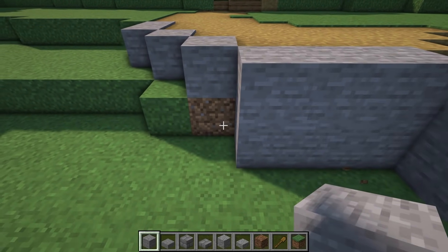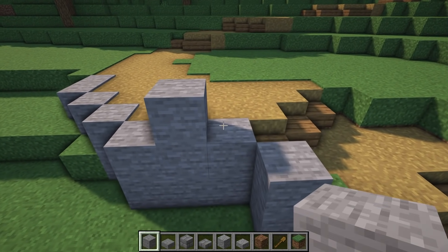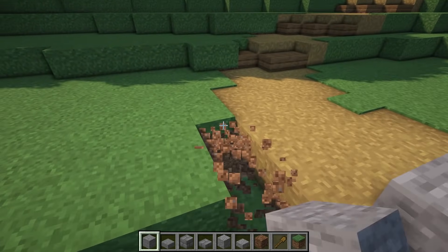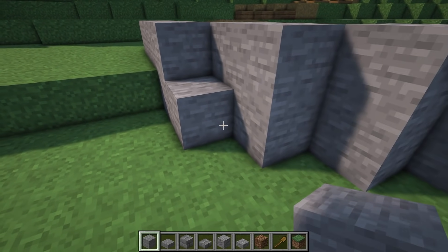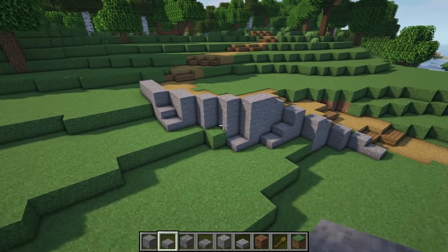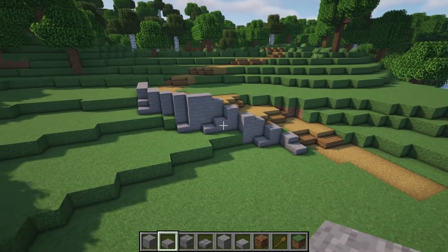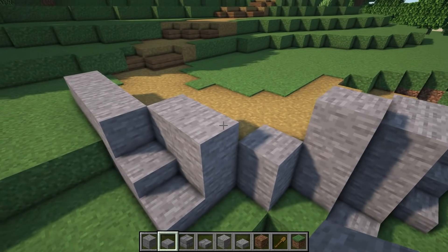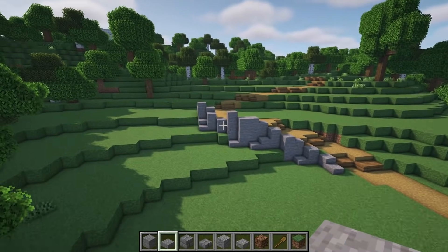Any areas with dirt underneath, go ahead and fill those in so it looks like the wall goes down into the ground. We bring the wall all the way around and then put in a bit of a wall just here. Add a slab here, maybe a slab down there — just a couple of slabs and blocks to make it look like it's worn into the ground. We raise this one, break that one, put a slab in — it looks pretty good and works with the terrain.